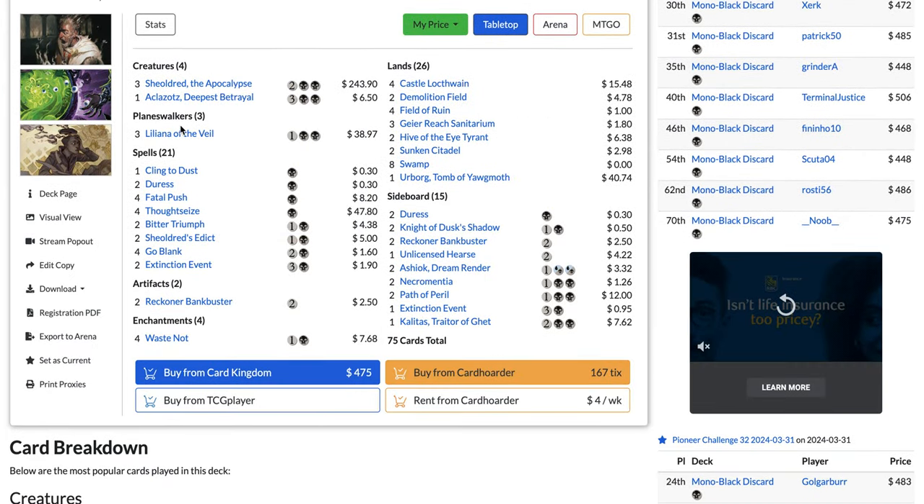That's Mono Black Discard — a deck that slowly climbed the ranks in Pioneer and is now in the top five. At number three, we have Abzan Amalia Combo, at 9% of the metagame. It's the deck I hate playing against the most because it's incredibly fast, and if you're not running cheap removal spells you're going to get absolutely smashed.